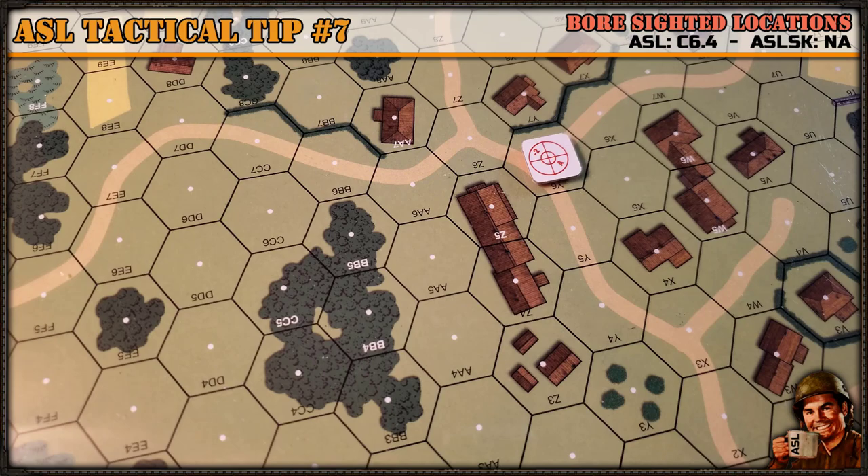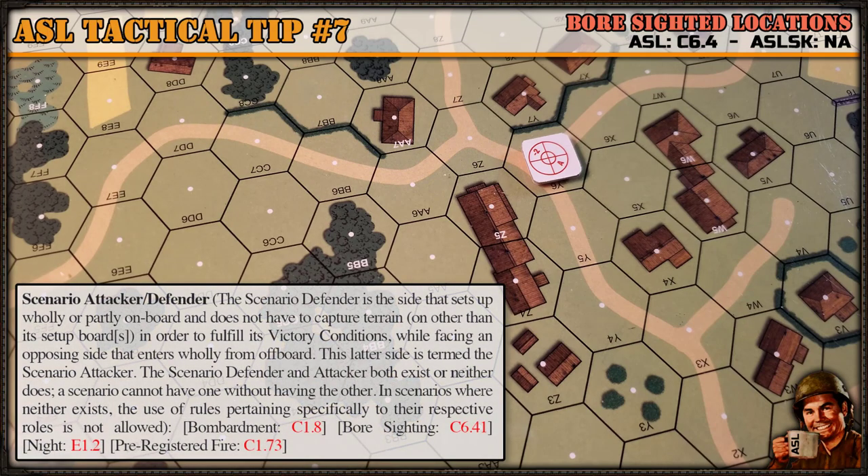It's actually in the index of the full ASL rulebook under 'scenario attacker/defender.' You won't find it anywhere else. Here's how it reads: the scenario defender is a side that sets up wholly or partially on board and does not have to capture terrain to fulfill its victory conditions, while facing an opposing side that enters wholly from off board. That's the key right there.